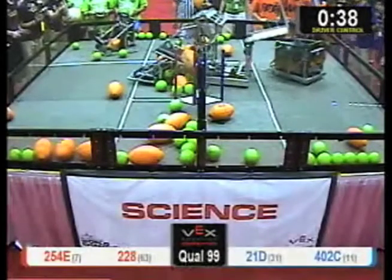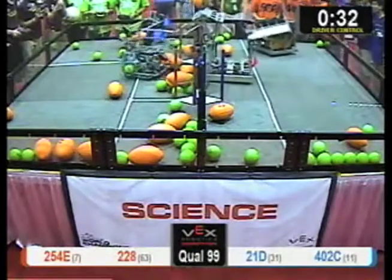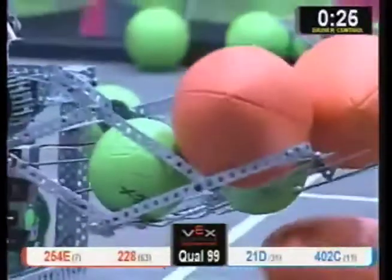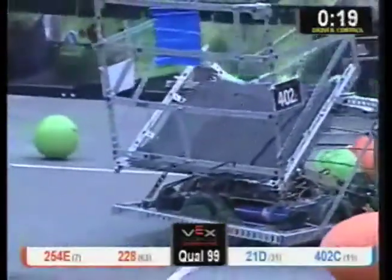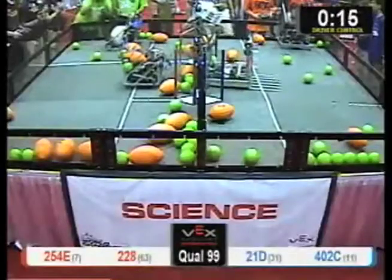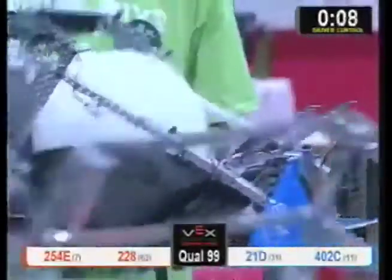2-28 does a nice job depositing a few of their own. 21D looks like it's trying to figure out some of its components right here — they have two balls still in possession. Less than 30 seconds in the match. The 10-point ball looking to be introduced to this game. Gus takes a hold of that 10-pointer, waiting for the Red Alliance to get one. 2-28 dumps that 10-point outside the zone.